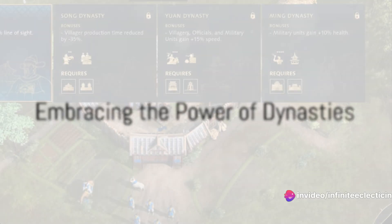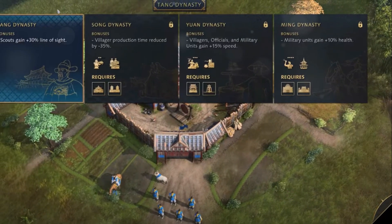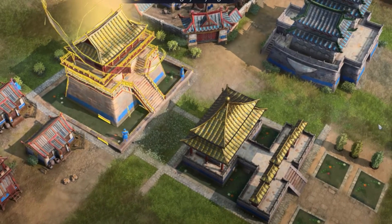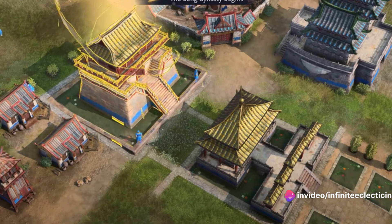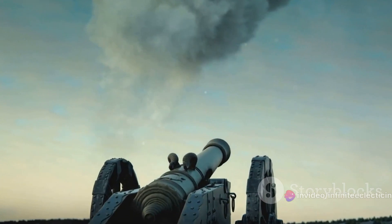Step 2 introduces the concept of dynasties. This unique mechanic allows the Chinese to progress through different historical eras, each providing unique benefits and units. Learn to use these to your advantage to gain an edge over your opponents. For example, the Song dynasty provides an economic boost, while the Yuan dynasty unlocks powerful gunpowder units.